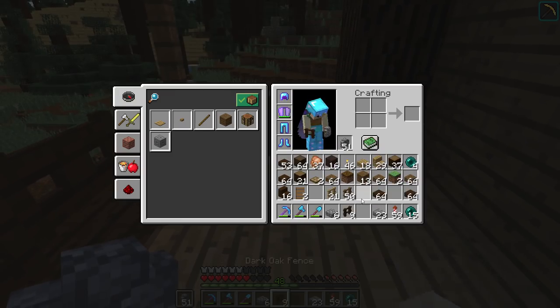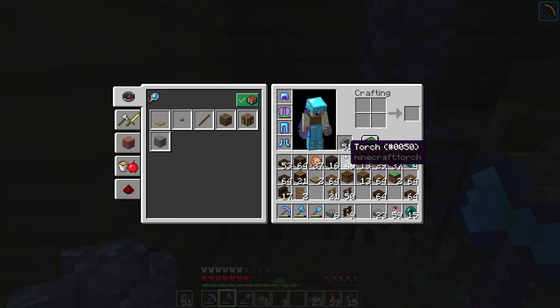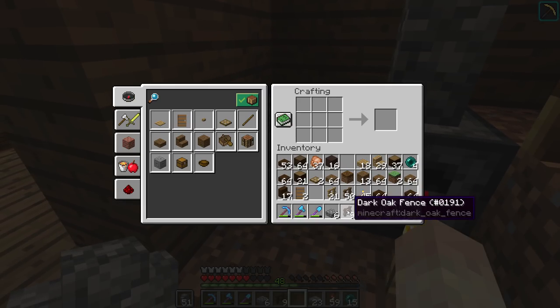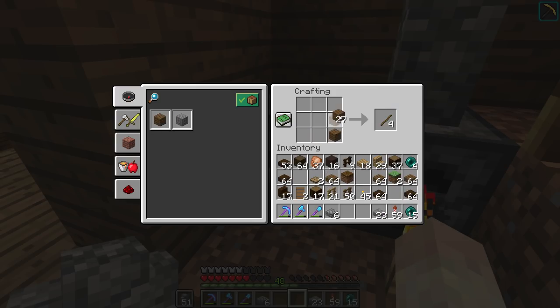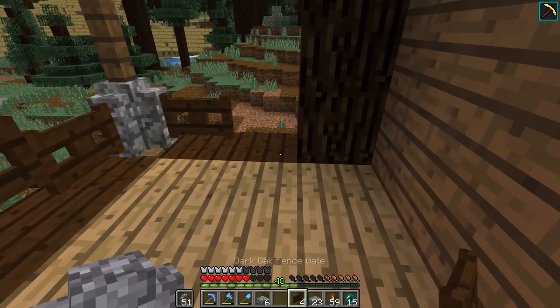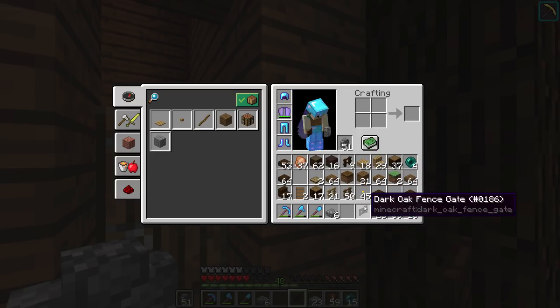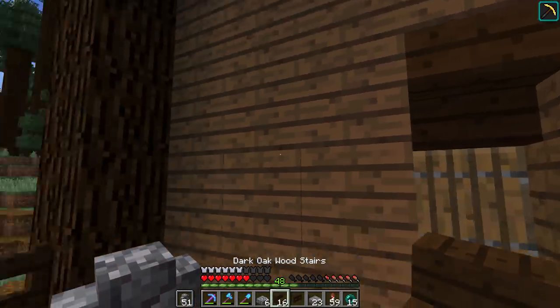That was just all I had left in my base. Because Jancy sometimes does really dumb things, we're going to put that down there right away so we don't have any problems. We'll just do four of those and then just two of them. The reason why we're not using fences is because the fences don't quite work. We don't have any of those. This will work for now.